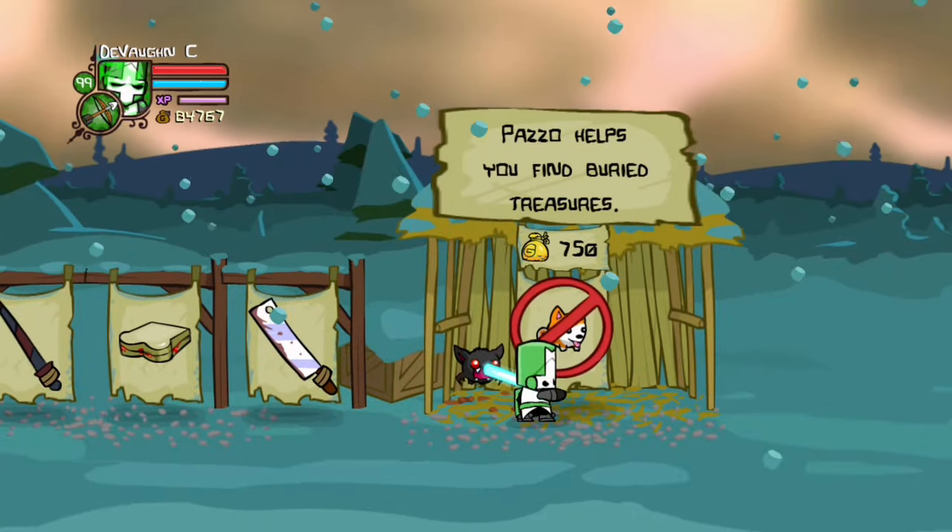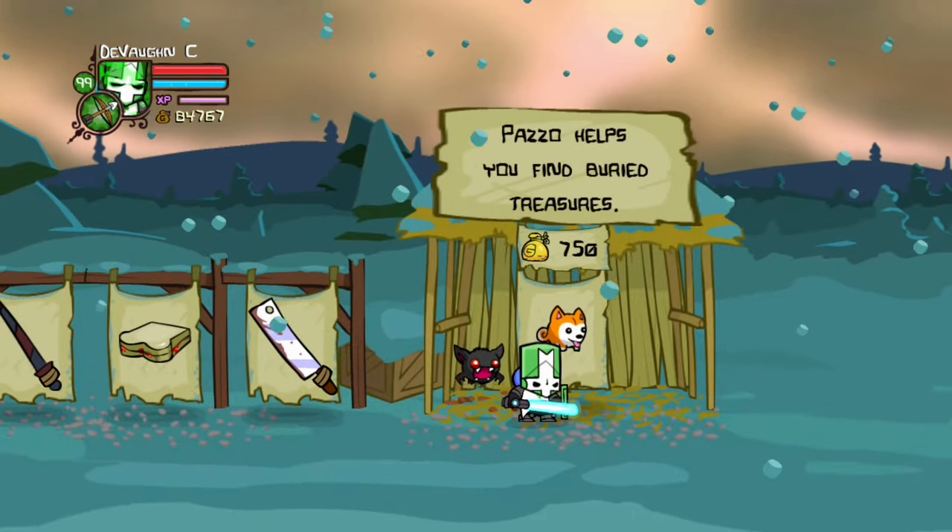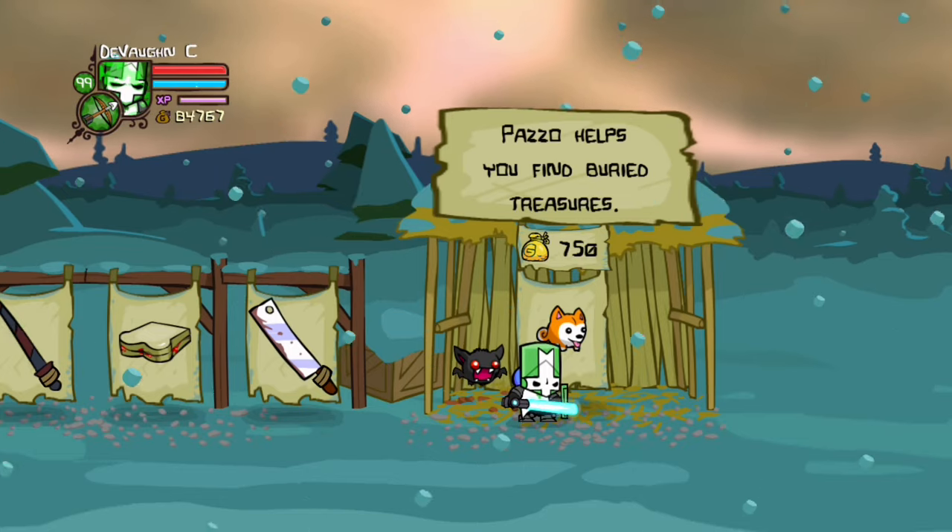For Patho, you have to go to the Snowy Store and buy him for 750 coins. He'll help you find buried treasure.